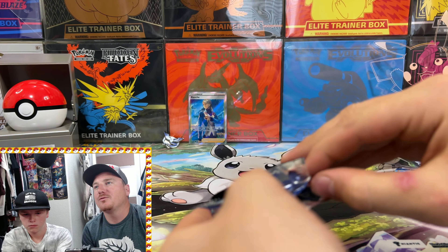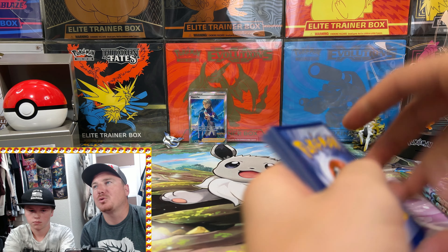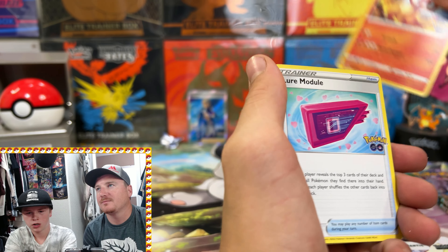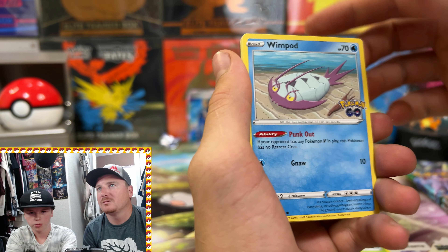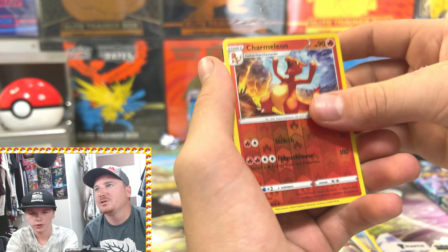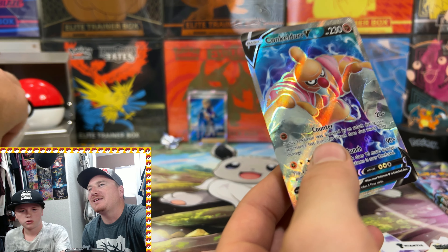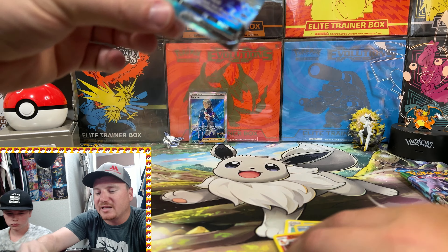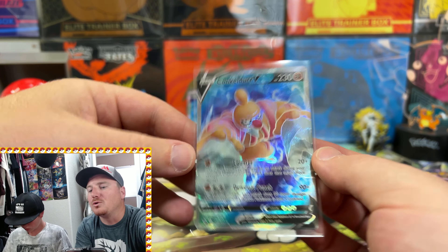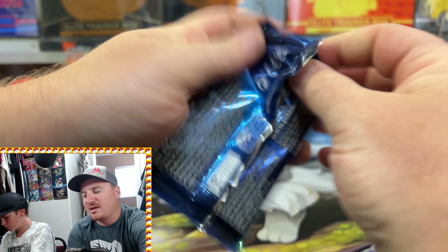We've got nothing on the Epic Pulls board, so we need some fire from these last two packs. Pack four: Steel Energy, Charmeleon, Lure Module, Aerodactyl, Wimpod, Alolan Raticate, Pidove, Spinarak, Barbaro, Reverse Holo Charmeleon — and a Full Art Conkeldurr V! We will definitely take that — it's a hit we haven't pulled yet, so we can add it to the binder and check it off the list. Team Mystic is showing up today with a pull from the box.